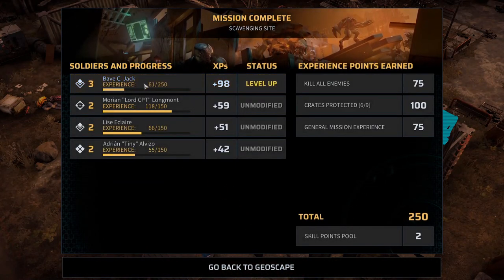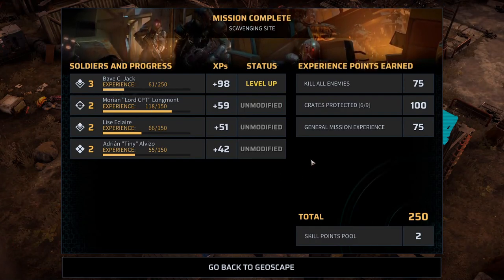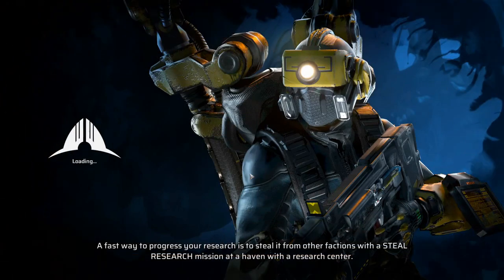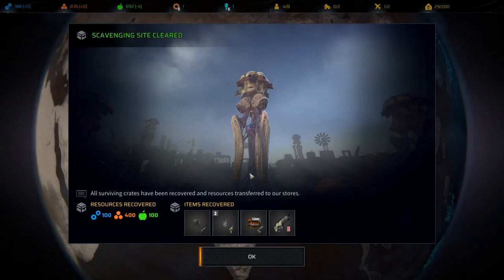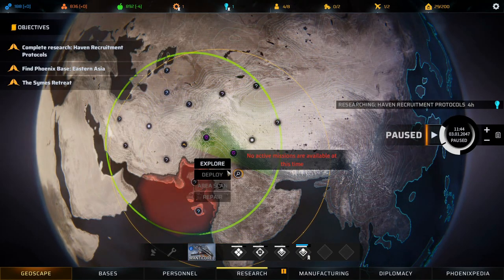We didn't get any of the crates unfortunately. Jack leveled up, everyone else is unmodified but got some experience — that's good. We protected six crates. Back to the geoscape. A fast way to progress your research is to steal it from other factions with a steal research mission at a haven with a research center. Scavenging site cleared — all surviving crates have been recovered: 100 tech, 400 materials, and 100 food. That's pretty good. We also got some Aries magazines.